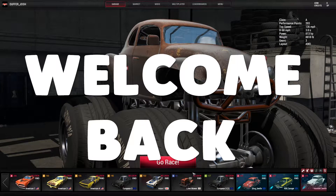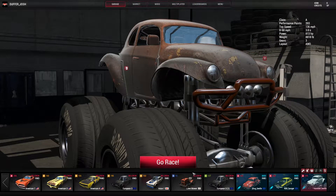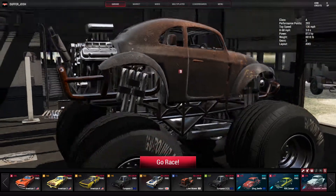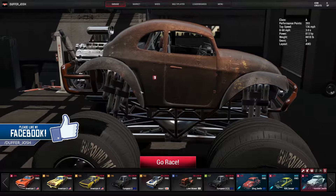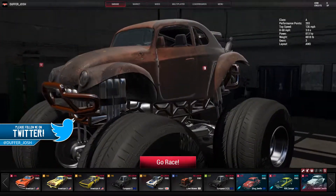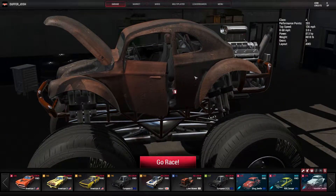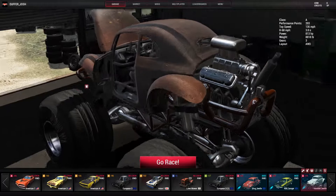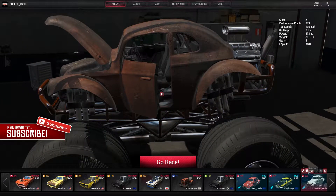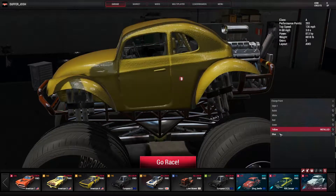Hello ladies and gentlemen, welcome back once again, it's your boy Duffer Josh! Today we've got more rat look fest mod — we have the beetle that we raced in the first one of this series, and just look at it, it's a monster truck version. I'm going to take it — the wheels have disappeared, we've still got the seats in there, it's got some kind of gauges, looks pretty beast. We've got some paints — black, white, red, green, yellow, blue.